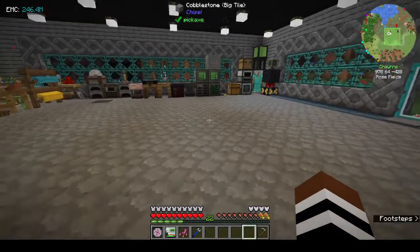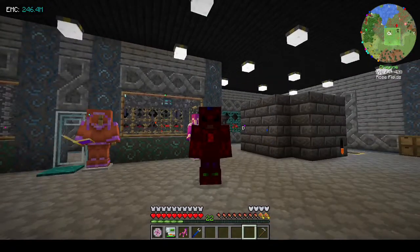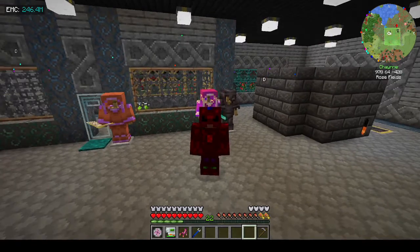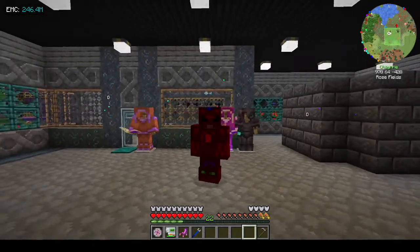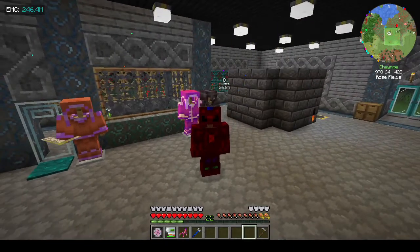Let's get an armor stand and put the old armor there, then strip off and put the gem armor on. Let's have a look at what we look like - oh very red, very menacing! We've done really well today. We've linked our EMC table to our refined storage system, now we have all this stuff. Thanks very much for watching, please like, comment and subscribe - it really helps grow my channel, and I'll see you in the next episode. Bye!